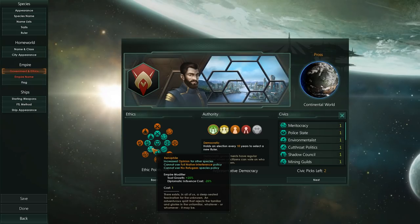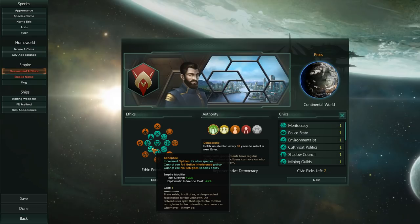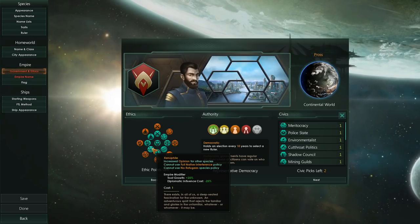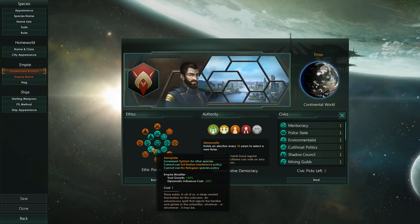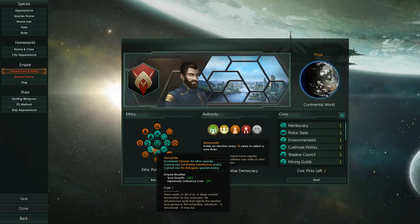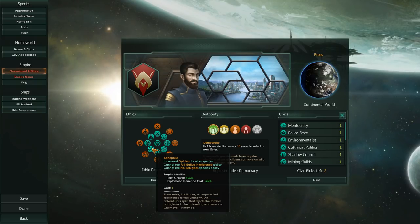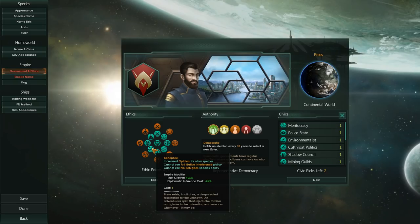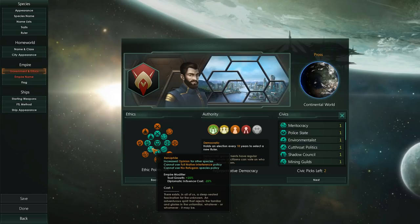Xenophile loves the aliens, and they will have a hell of a time together with Federations. They will have a much easier time making Federations and Alliances, because of their Trust Growth modifier being increased by 25% — basically, other species will trust them quicker. Diplomatic influence costs will also be reduced. Therefore, you will be able to bribe other species a lot easier with minerals.